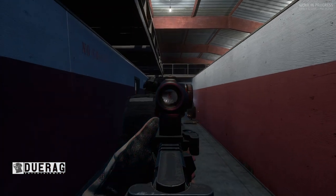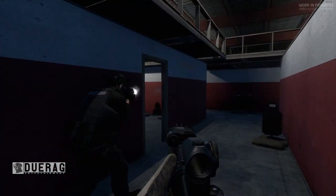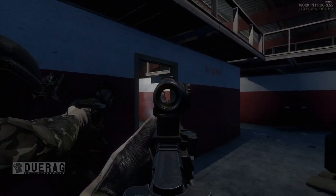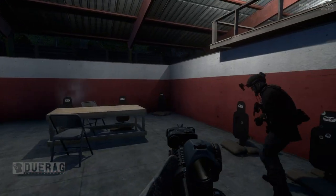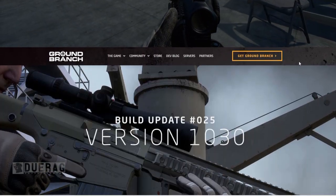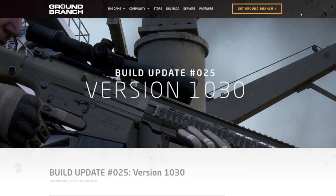It's not often that I talk about Ground Branch because they're a tiny team and they don't release a whole lot of updates. But the reason I'm talking about them today is because they just released a decently sized update with a lot of information that's going to tell us what's going to happen in the future. This is an update to the current 1030 update — it's not 1031, which is when animations are supposed to come out.